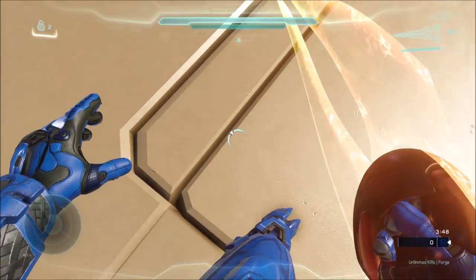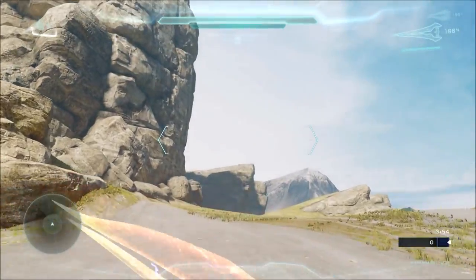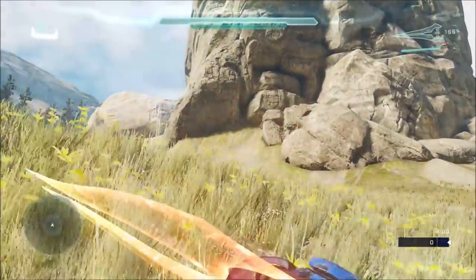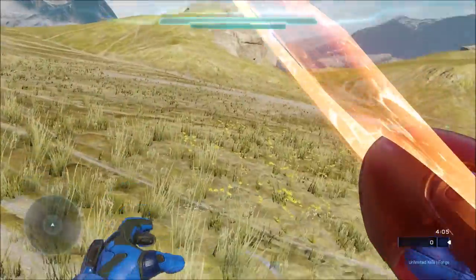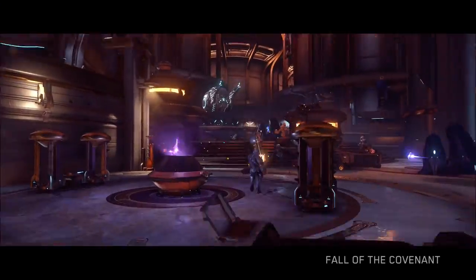Other than that, it's pretty much the same aside from the invisibility compared to the REQ version of the Prophet's Bane. It's a pretty cool weapon, but why do you need mods to bring it out? Well, you don't necessarily need to — in multiplayer you do, and the mod only works on the PC version of Halo 5. But this weapon actually does appear elsewhere in the game — in campaign — so you can check it out on your own without needing to mod the game.